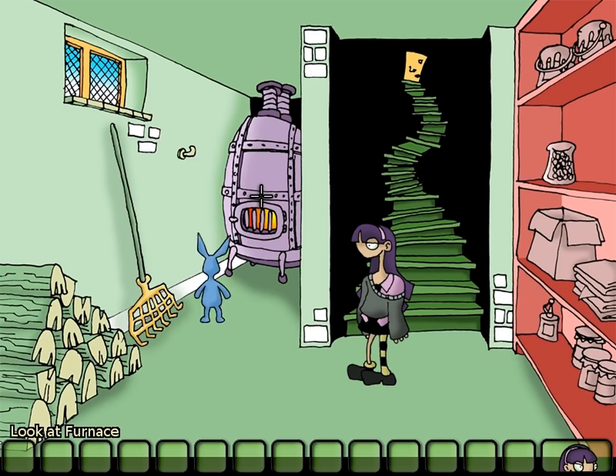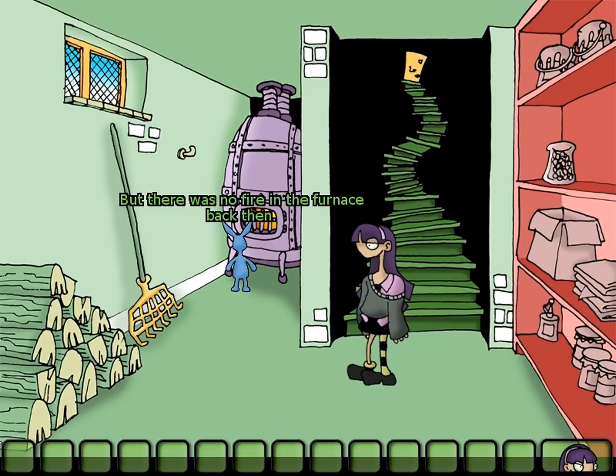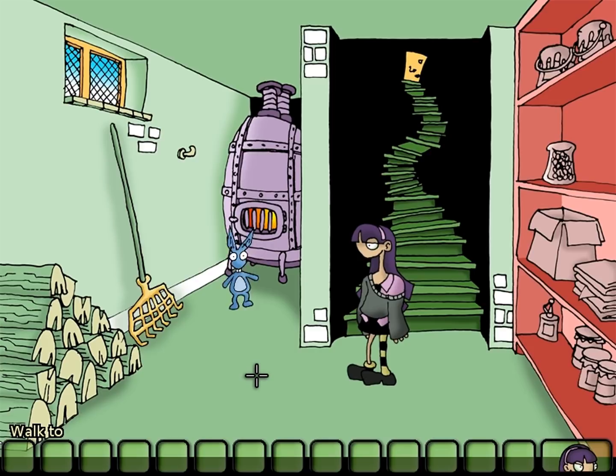Let's check out that furnace. One time, Edna put firecrackers in the furnace, but there was no fire in the furnace back then. Edna's playmate Alfred was there instead! That's not a very nice thing to do. At all. Let's have a look at the other things in the room.